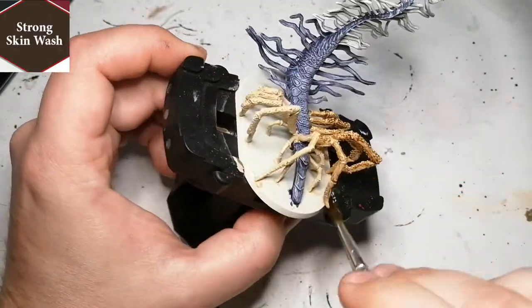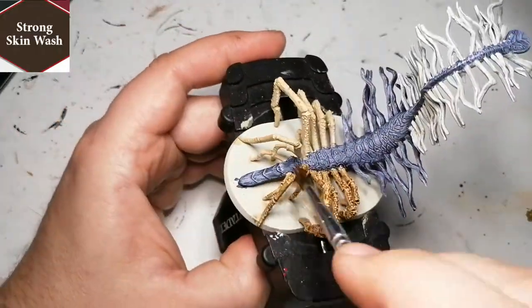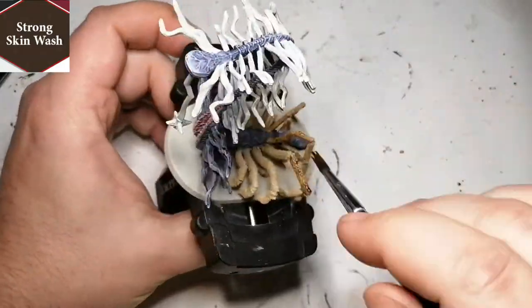Now we're using the Strong Skin Wash, which also comes from the Army Painter skin tone paint set — this one was amazing. It gets into the recesses really nicely. It does darken the Amber Skin a little more than I wanted, so I could have gone with a softer one, but I'm testing these new paints to see what they do.